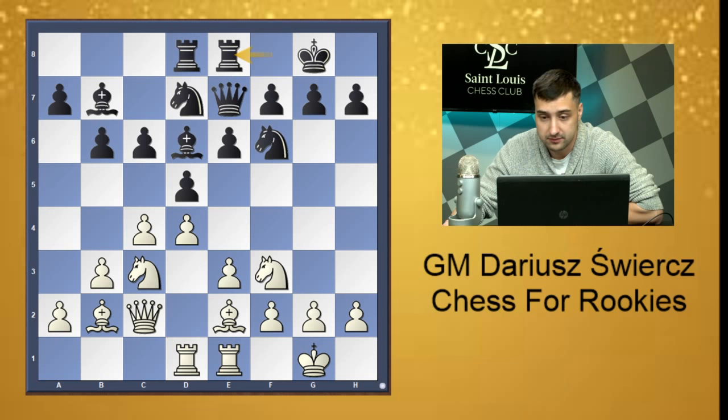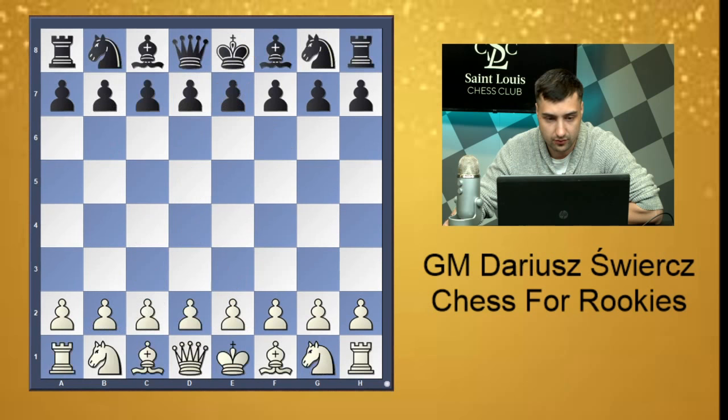Those are typical openings after d4. Now let's look at what happens with typical openings after e4 — it's also interesting to see. There are four main openings after e4: e4 e5 is the Open Game, e4 c5 is the Sicilian, e4 e6 is the French, and e4 c6 is the Caro-Kann. All of them are perfectly playable and I'll show examples of lines where both sides try to apply those three concepts of center, piece development, and king safety.